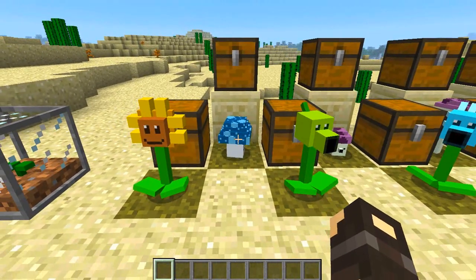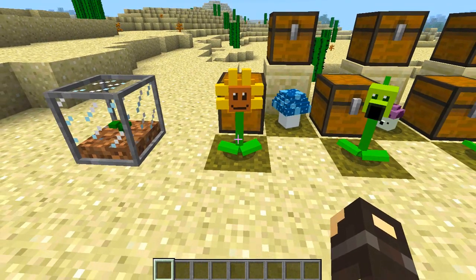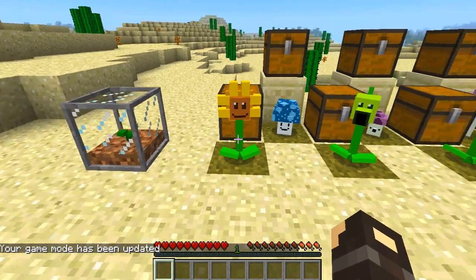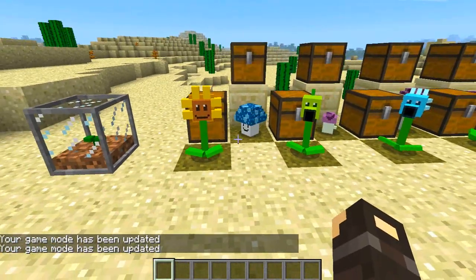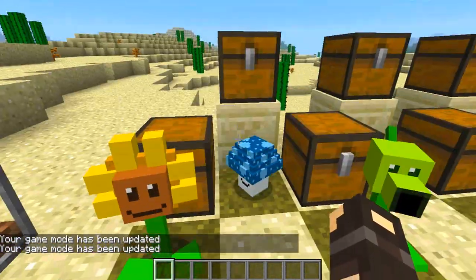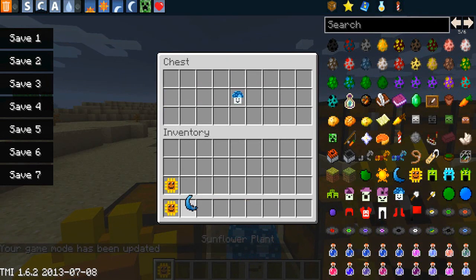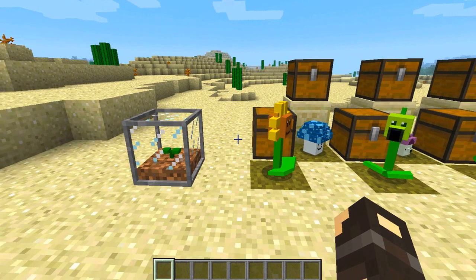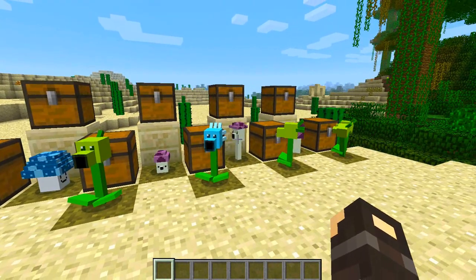Basically the same thing goes for the moonshroom, apart from it only works at night time of course, and the sunflower only works at daytime. Once these guys have been planted for a while you can punch them and they'll actually drop the sunlight and moonlight. In order to make the moonshroom it's simple — you just get a sunflower and a moonlight, stick the sunflower in the front slot and the moonlight in the top, and that will cook you a moonshroom.